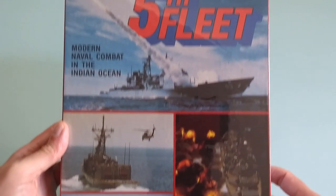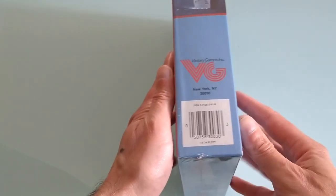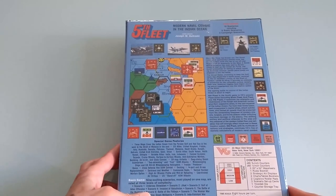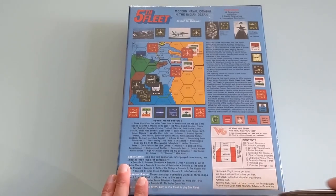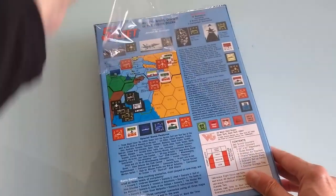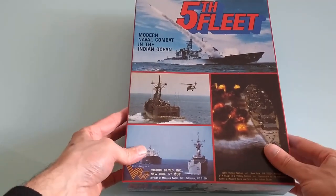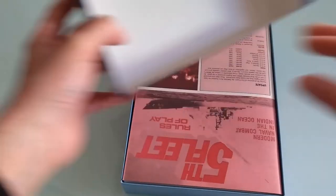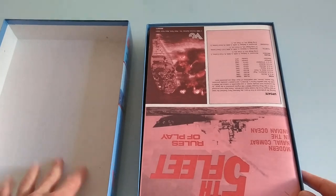The front cover looks nice, to be honest. And as usual, these games deserve to be on YouTube — no case, because when they came out, we didn't have YouTube. Let's get on with removing the shrink wrap. It weighs quite a lot, so I guess there's a lot of stuff in here. Also, this is my first Victory Games purchase, so I'm happy with that.